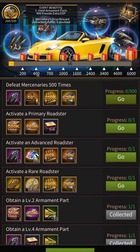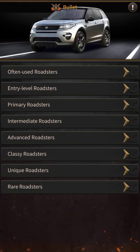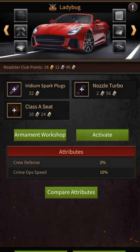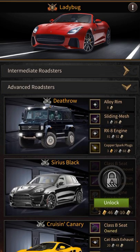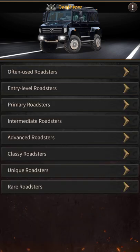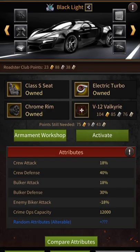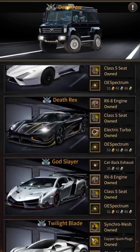There is also a task to activate a primary roster, activate an advanced roster, and activate a rare roster. This is the primary roster — you can activate any of them. Advanced roster — you can activate any of them. I can't activate the rare roster yet, but a unique roster I can make.